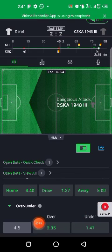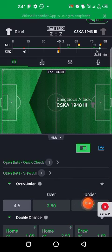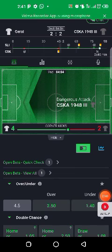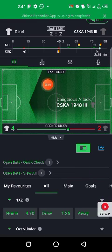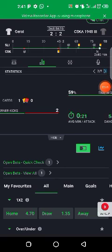You can give them under 4.5, because they are already having four goals. If it was two goals you could give under 2.5, but with four goals you give under 4.5. Another thing to consider: click here on the side arrow and check their time in dangerous attacks — home is having 59% and away is having 41%, which is not too much difference.